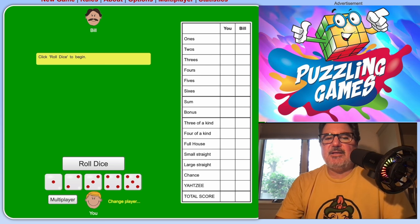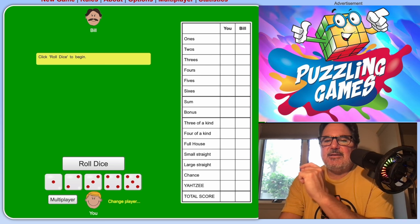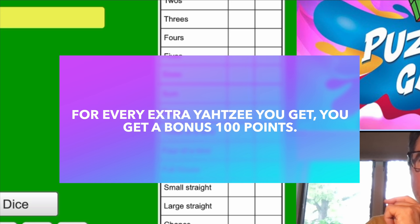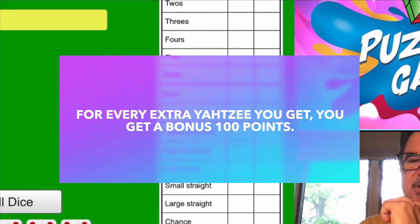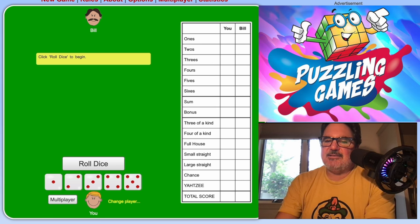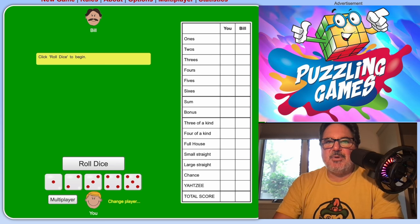If you get a Yahtzee you get 50 points, but if you get another Yahtzee you actually get a bonus 100 points. That's important because getting a second Yahtzee is almost enough to guarantee you're going to win — that's a lot of points. On your Yahtzee scorecard you have the ability to record second Yahtzees and get those bonus points.